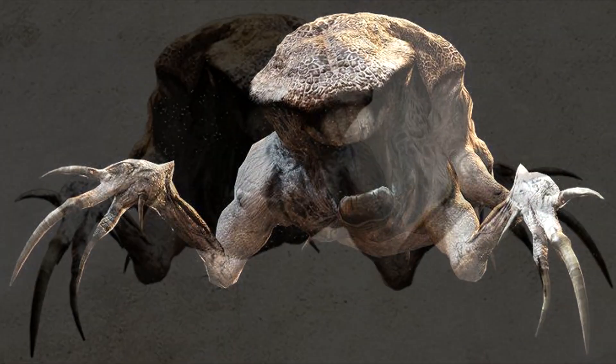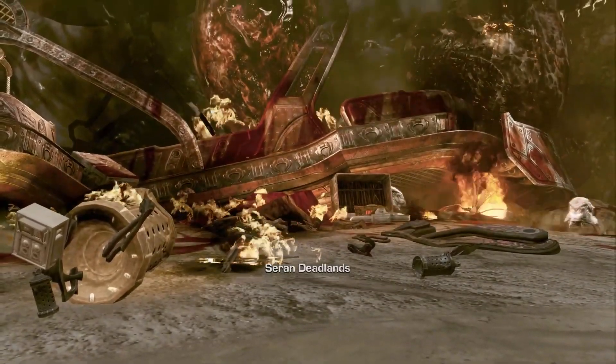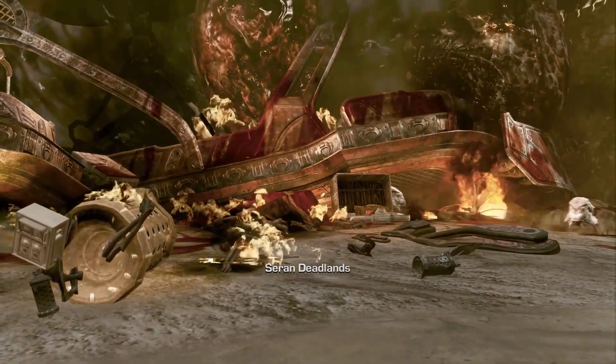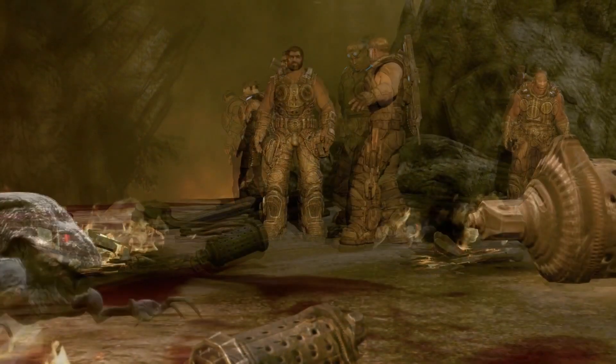We also have the wild tickers, which are essentially normal tickers that haven't been recruited into the Locust military and strapped with an emulsion tank. The main weapon of the wild tickers would be their claws, but they are considerably weak. These are tickers that haven't been tamed — their true form: small, grey-skinned, reptile-like creatures that lived in the Hollow and probably scavenged around for food.